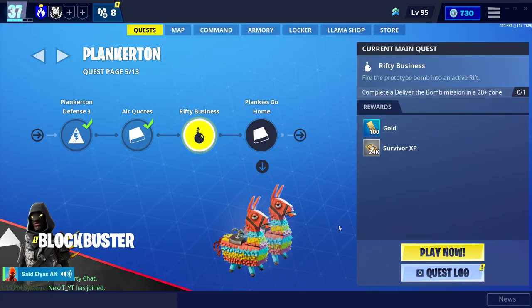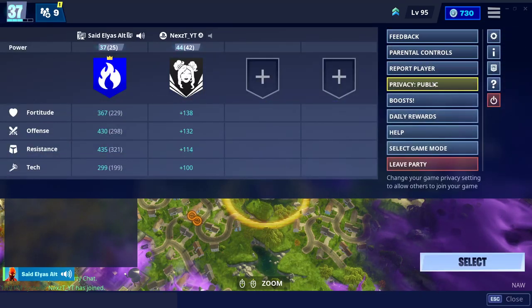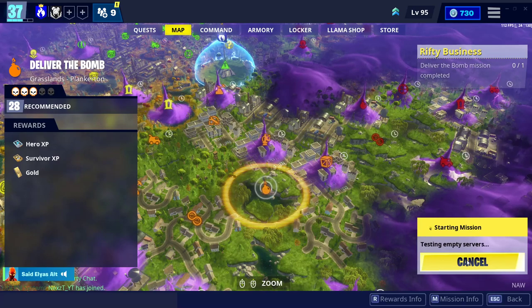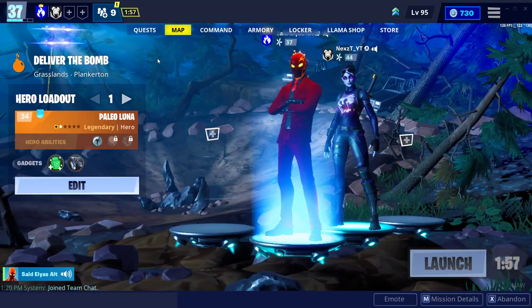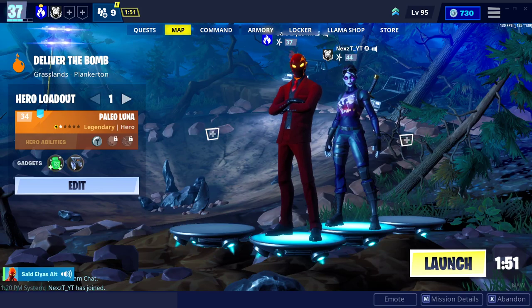Here I am in my secondary account. Here's the challenge — it says 'Rifty Business': complete the deliver the bomb mission in a 23+ zone. For those of you that don't know what that means, you simply complete a mission and click on 'Play Now'. It will take you to a deliver the bomb mission. I've got my cousin with me, so I'll put my party on private. He also has a YouTube channel — I'll link it in the description. Just click launch and you'll be in the zone.